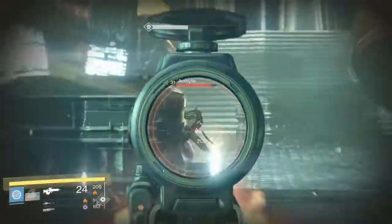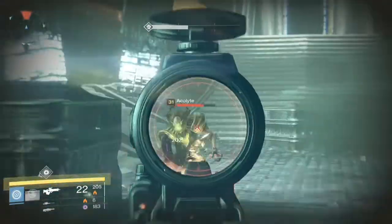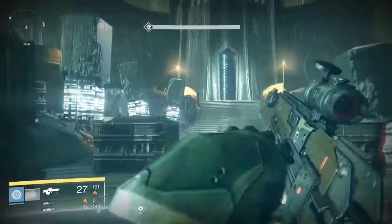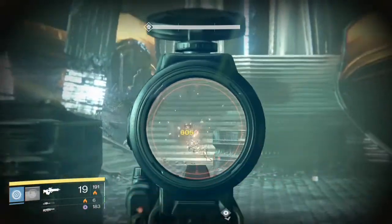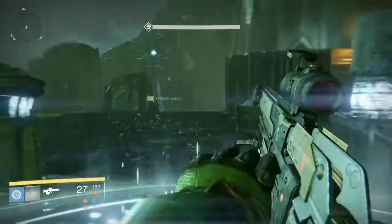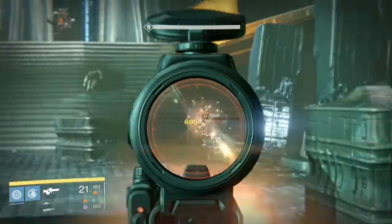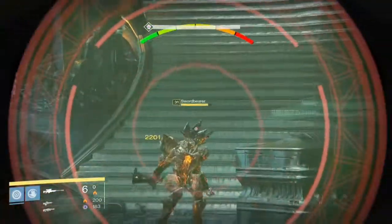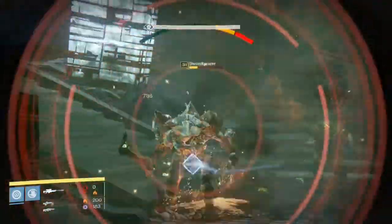For the second part of the raid, this was super complicated to figure out. We had no idea what the hell we were doing — this was at 5 in the morning, so not everybody's heads were on straight. You spawn after you come through the light, through the first part of the raid, and you spawn on the top right of the screen, up on one of these lights.